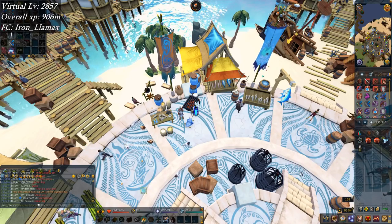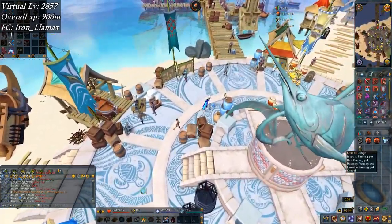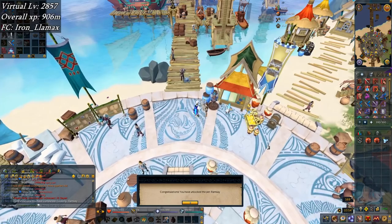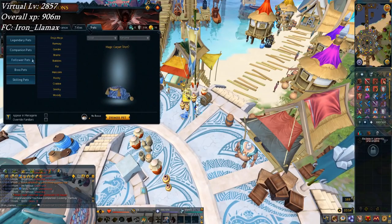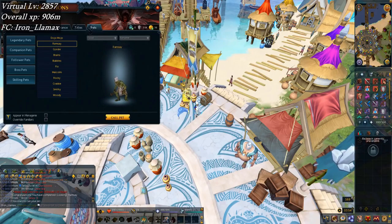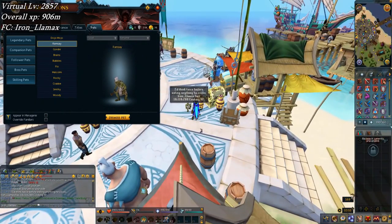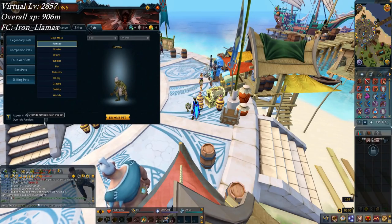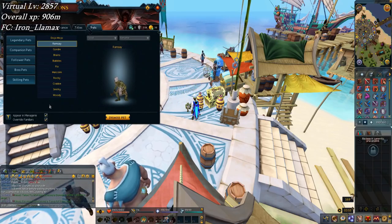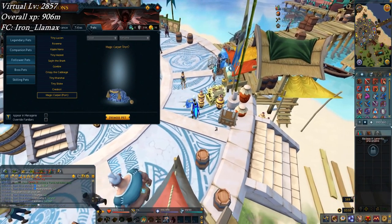I've just been casually doing Arc all day. There's another down towards Jack of All Trades. There's Ramsey — got to make him my new override. Let's pop him out. Call pet, and there we go. Let's see what the cooking XP is for him — 18.1 mil. I'm going to have to respond to all these PMs now. Make him override, appear in menagerie, and I can call out my magic carpet.